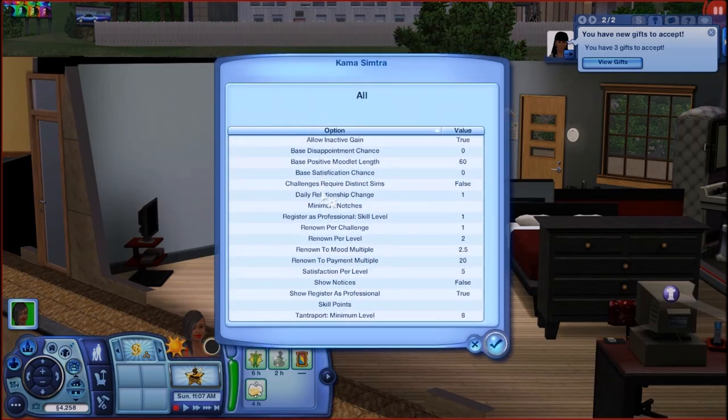We're gonna click on Kama Simtra and it's gonna open up this interface. There's a lot of information I'm about to go over. First one: allow an active game. That comes automatically as true. I would leave it that way because it means your townies can get it on and learn Kama Simtra while they do so.